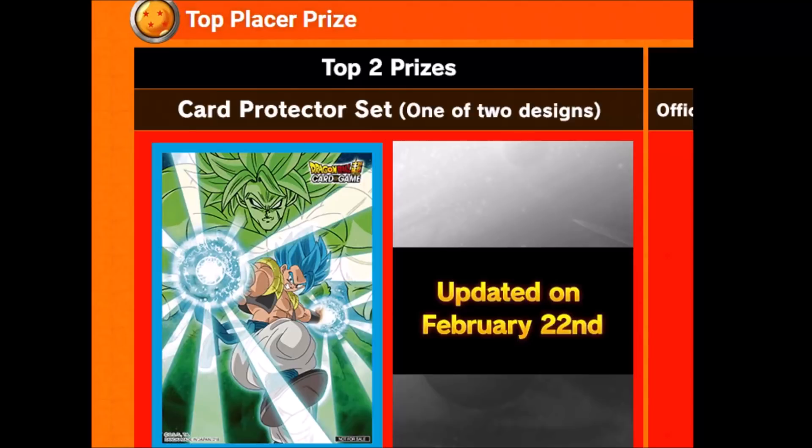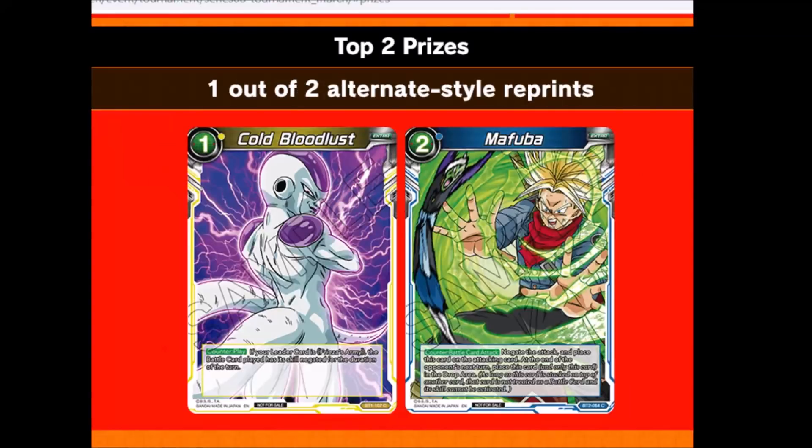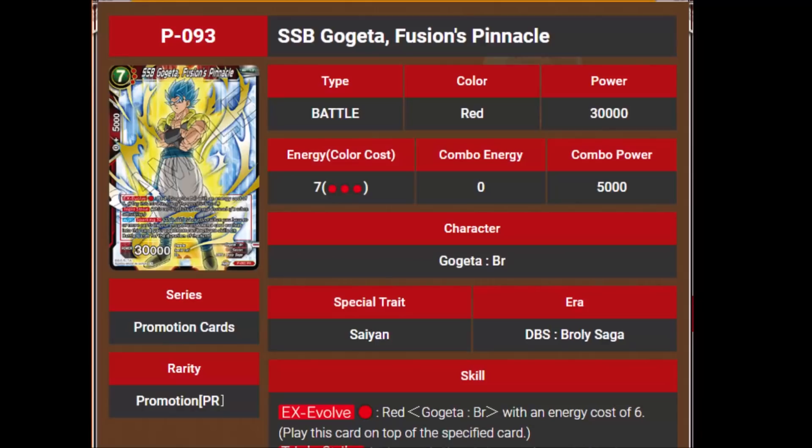The first card protector will have Broly in the background with Gogeta front and center. We won't get to see the second one until February 22nd — probably something else from the Broly movie. Top 2 will also get one of two alternate-style foil reprints: a foil Cold Bloodlust or a foil Mafuba. Cold Bloodlust is becoming one of the most popular cards again because we're getting more Frieza's Army leaders and you can actually run the card without an obsolete leader. Mafuba is always great if you're running blue, and the foil art with Future Trunks and Zamasu looks really dope.